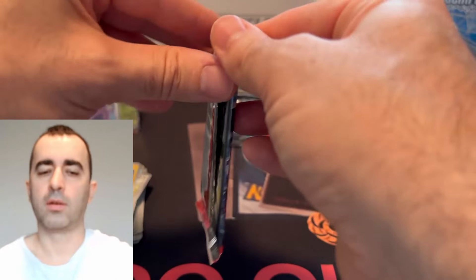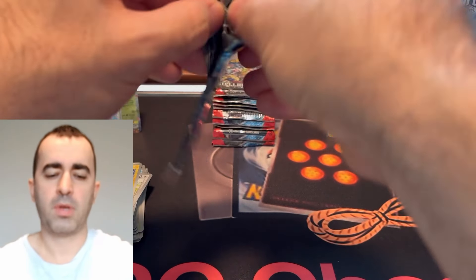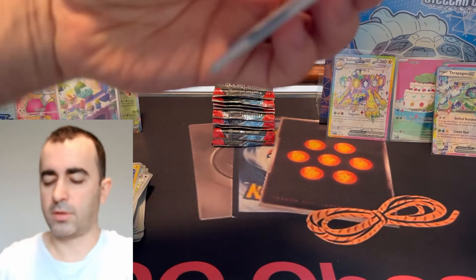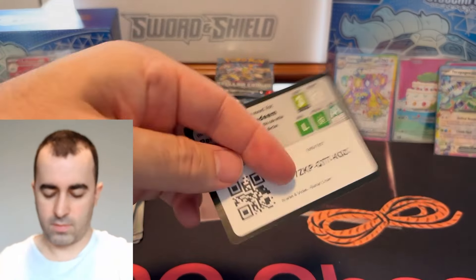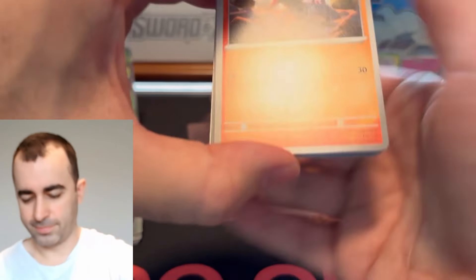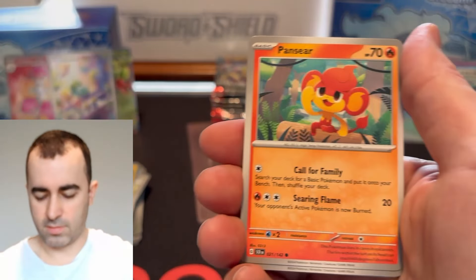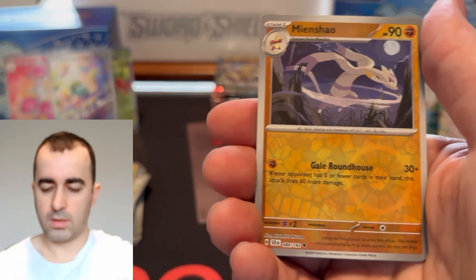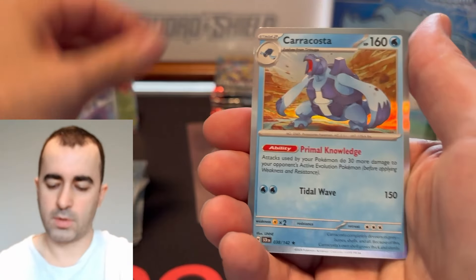There should be a fire type set, you know? Like, I know we got lots of Charizards and they could cool down a bit on those. You could get a fire type set, a grass type set, a water type set — just go hard like that. Fun ideas.